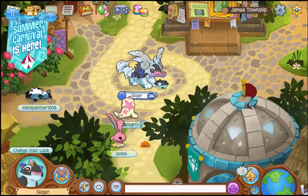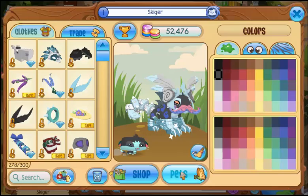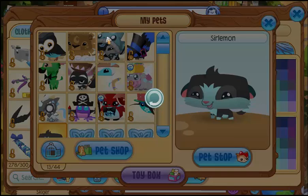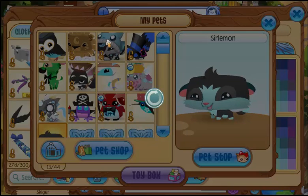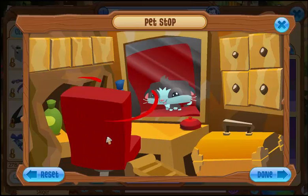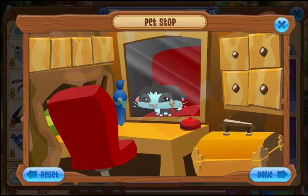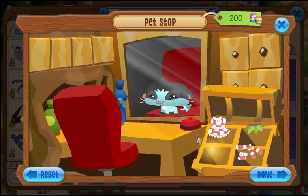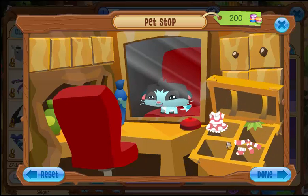We're going to go to the pet stop real quick and see what you can decorate this cute adorable meerkat with. I'm not keeping it on my leopard though because I have my snow leopard to put with my snow leopard. Go sit on your chair — there you go, so cute! Look at him, he's just so adorable. That's one of the most adorable pets in the game. I like the little spike tail.